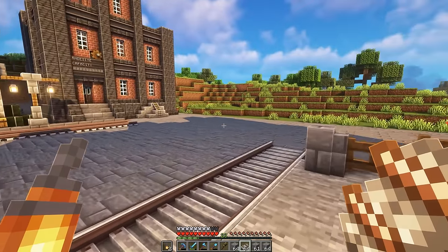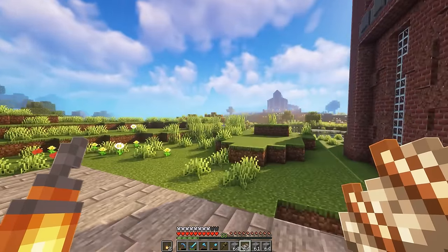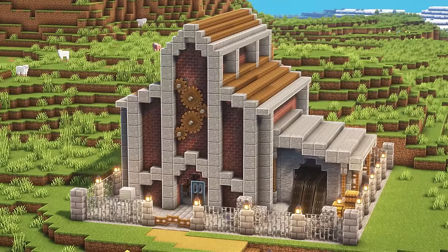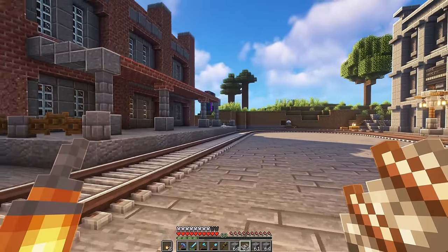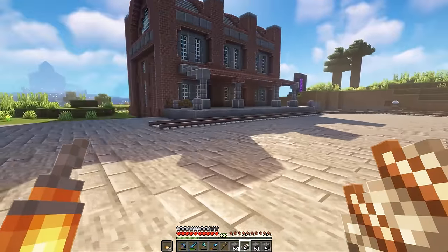Now with our newfound wealth of tracks, we can now finally start connecting our tracks up to everything that needs to be connected. So we have our lumber mill all the way over there, and then we have our iron farm as well right here. Those are the two buildings so far that we want to connect up all the way to our train station here, but now it is time to get our track situation here sorted out at least.